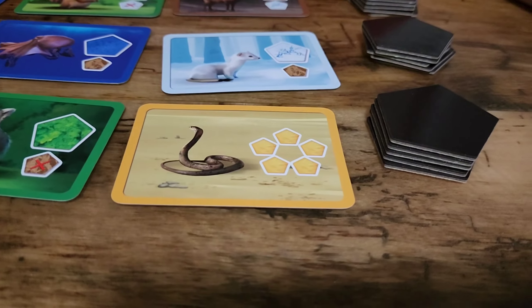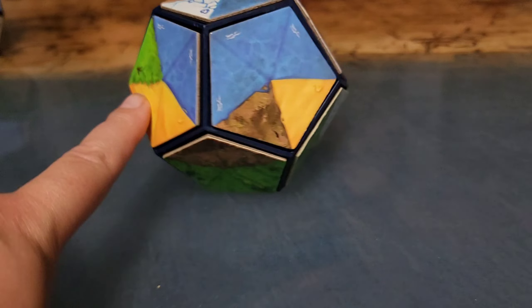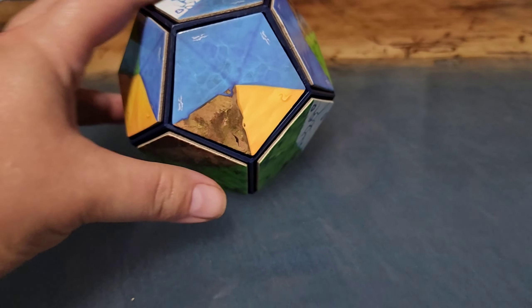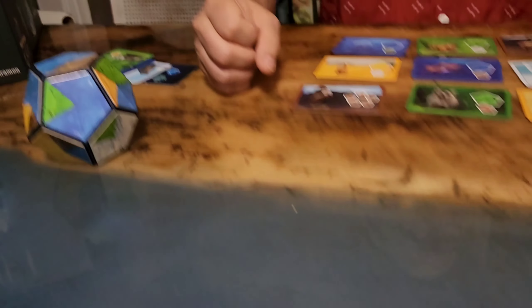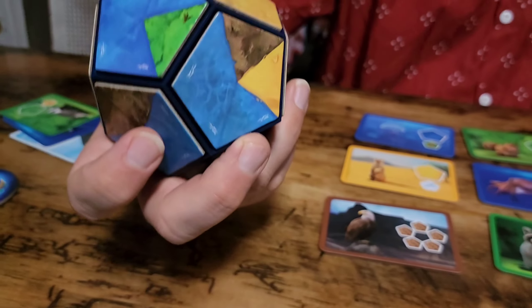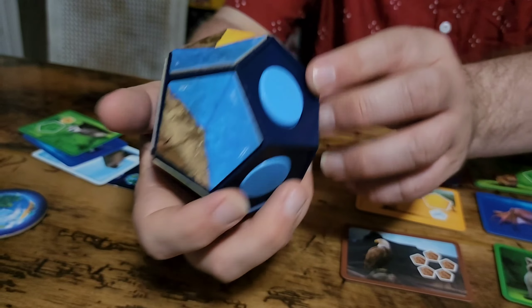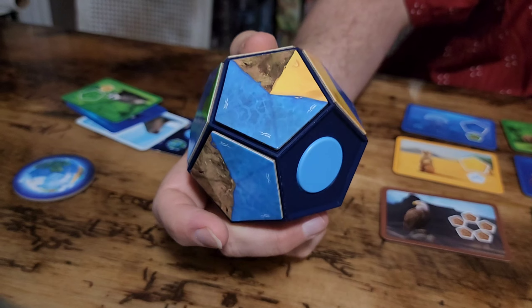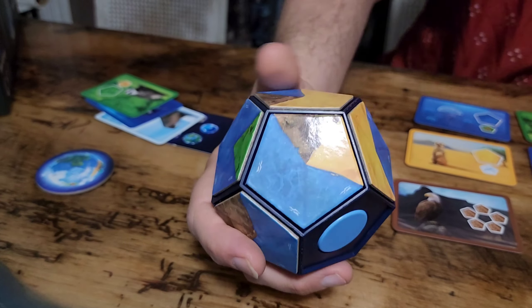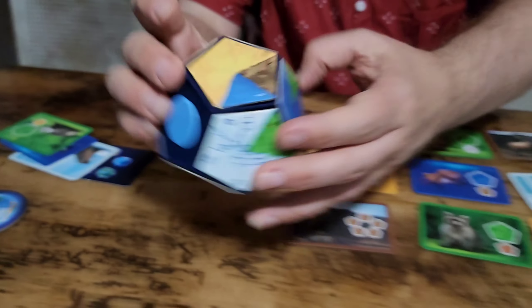The last type is the circle of five terrain types, and this animal wants the most regions regardless of size. So you can see here we're turning the ball to count how many different regions not touching each other we have. In this case I have more even though Scott has a larger region, so I end up winning the snake.